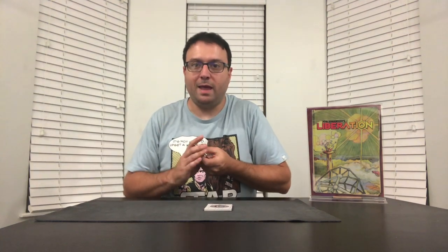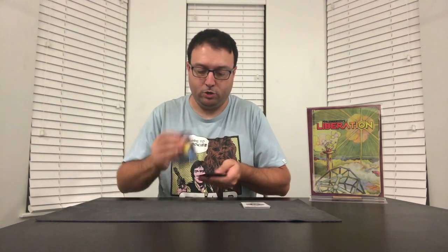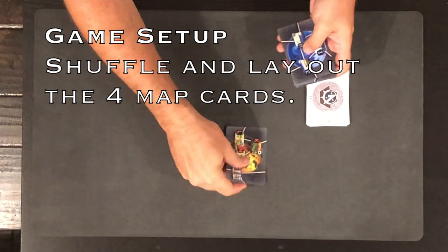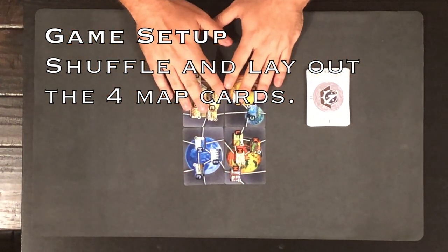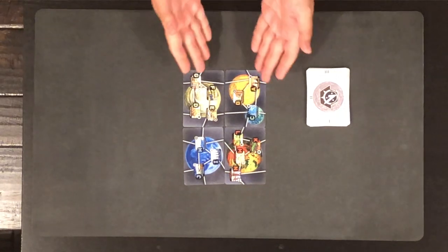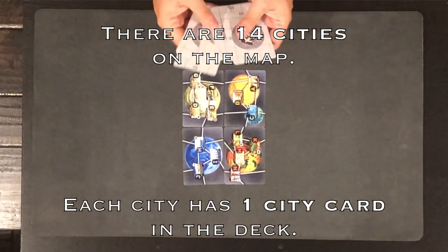The game consists of four double-sided map cards, which you'll shuffle and lay out in a 2x2 grid before starting the game. On the map, you'll see 14 cities, and each city corresponds to one of the 14 city cards in the deck.